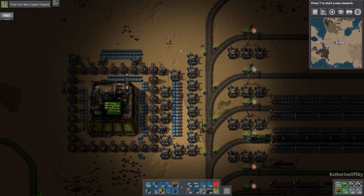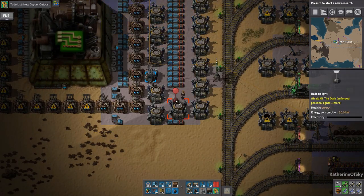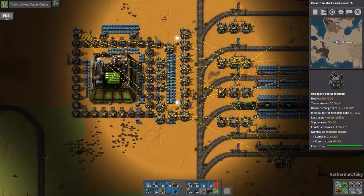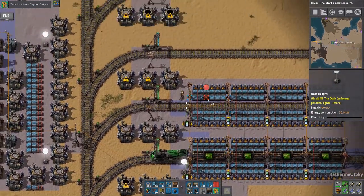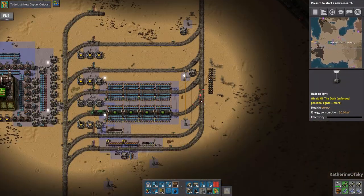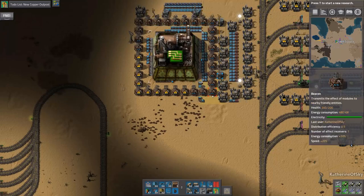Greetings and welcome back to Factorio. I'm Catherine of Skye. We are doing stuff and I think I'm going to make this place a little bit more cheerful despite the very dystopian music that's going on right now. I'm just making it nice and light for us to be able to complete our projects. Because we need to get this stuff just made and it's going to be nice and pleasant and lovely and festive. That is our favorite word for all Factorio endeavors.